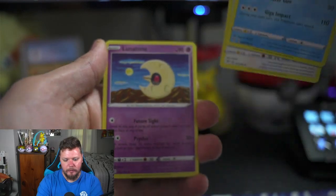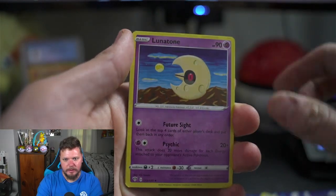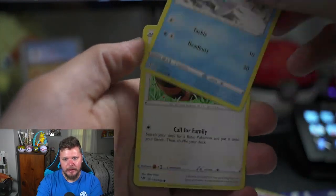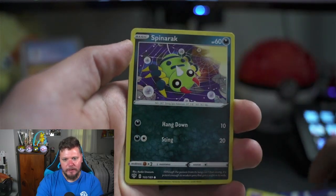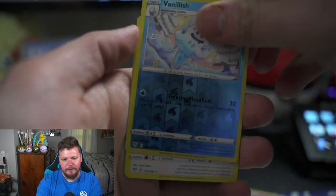Simipour, whoa! Simipore, Corvisquire, Lunatone, Galarian Darumaka, Centiskorch, Rowlet, Scovet, Spinarak, Vanillish, and a non-holo Greedent. Okay, what else is in here?